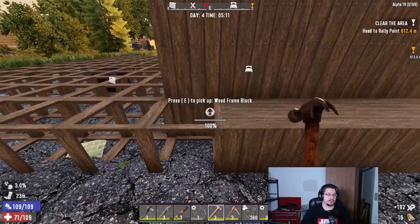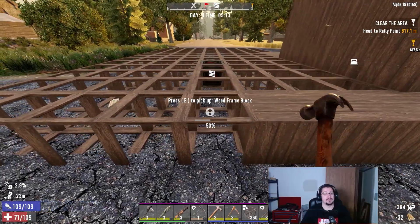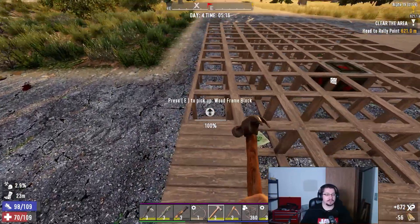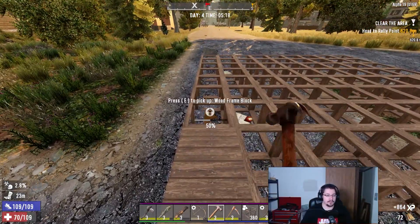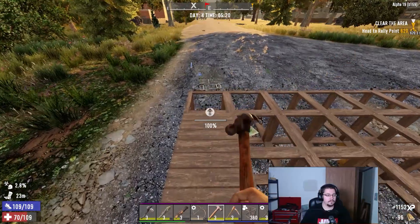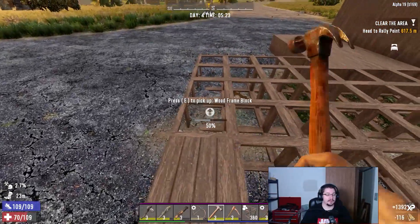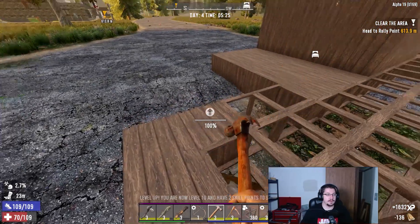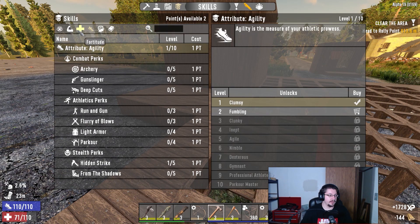Let's go ahead and keep upgrading here until the trader opens up, then we'll go sell a bunch of stuff. It's day four so the trader should reset, which is kind of a bummer, but at the same time I definitely want to get this base working how it's intended. That may not mean fully upgraded but for the most part it probably will be. I'm also going to be on the lookout. We did the thing right?